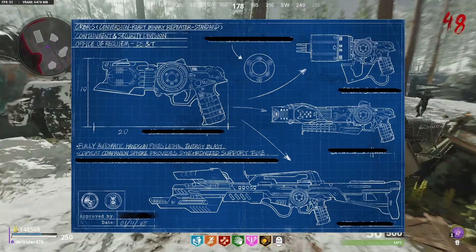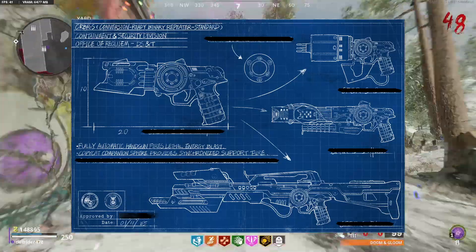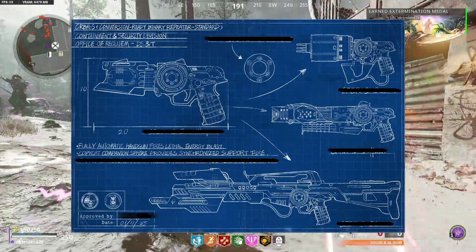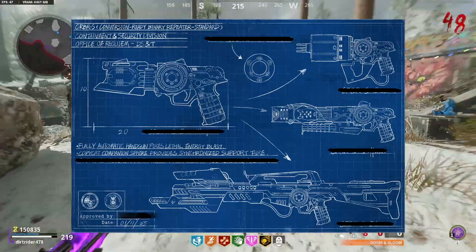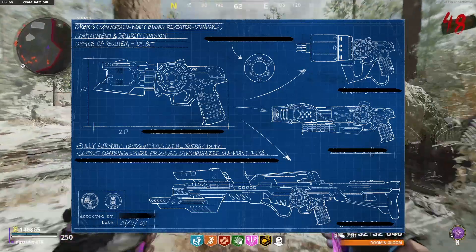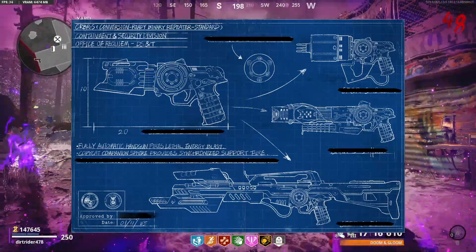I have a feeling this is going to shoot ammo similar to how the Ray Gun Mark II shoots. The description also says the copycat companion sphere provides synchronized support fire. We can see on screen what I'm assuming is the companion sphere, which is also visible in every single variant of this wonder weapon. This companion sphere almost reminds me of the ammunition cartridge we see on the Die Wundersphere in Die Maschine, where you can do Easter eggs to put different elemental damage into the ammo cartridge. I wonder if something similar is happening here.